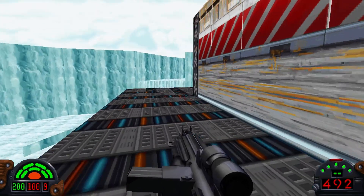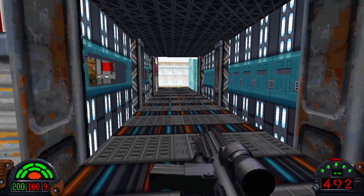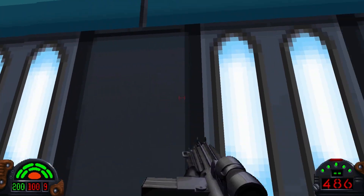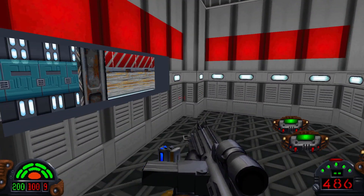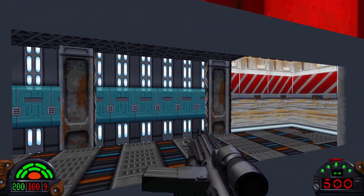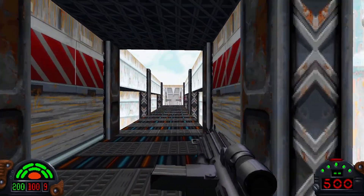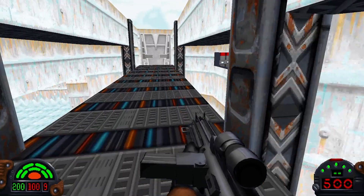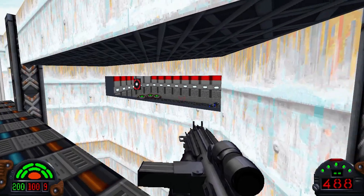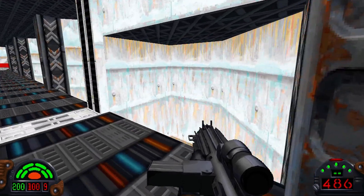Follow the belt around. There'll be a few people that try to shoot you on the sides. That room is a secret — it's kind of annoying to get into because you're moving and it requires a crouch jump. But shields, ammo, and secret percentage if you want it. Keep following — round and round. That switch opens that door up.